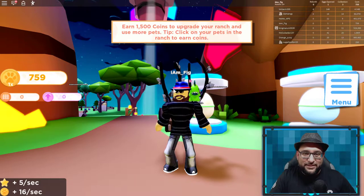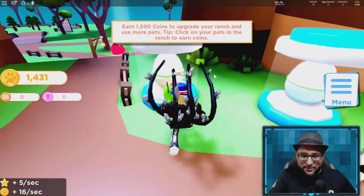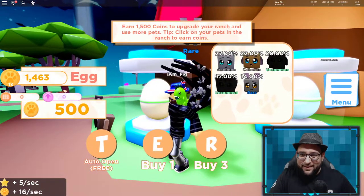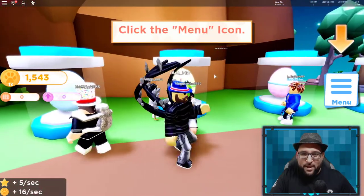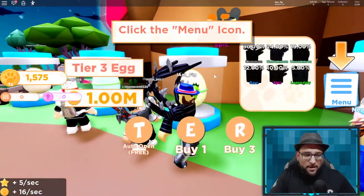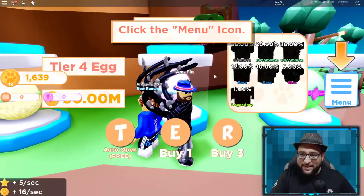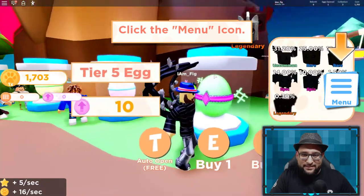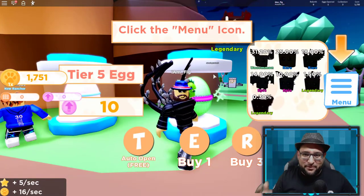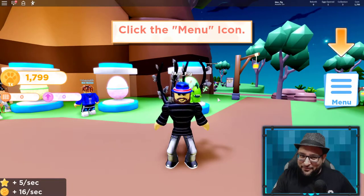Earn 1,500 coins to upgrade your ranch and use more pets. After getting my first pet, you can see there are more tiers here. There's a rare, an epic, a tier three for one million coins, a tier four for 50 million, a legendary, and a tier five where you get two legendaries.